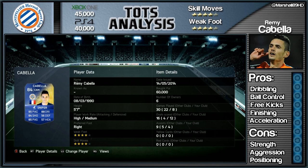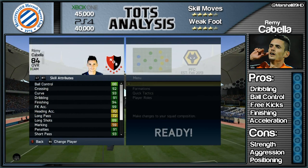Remy Cabella is going for roughly 45k on the Xbox One and 40k on the PlayStation 4. He's got a 4-star skill set as well as a 4-star weak foot, and he's got high to medium work rates which for a CAM of an attacking nature I do like. In terms of his stats,